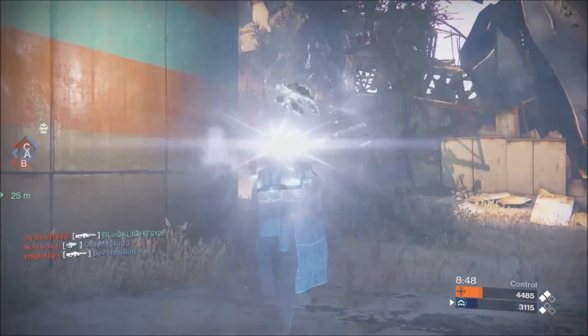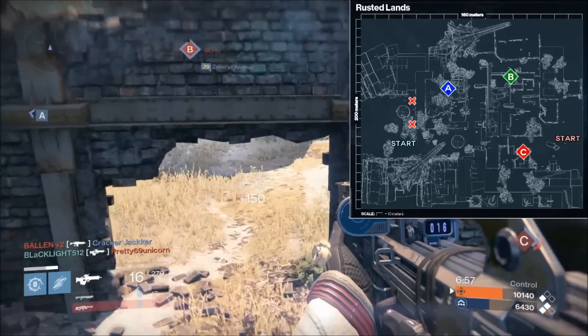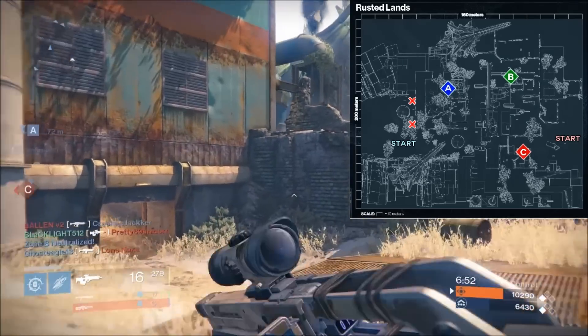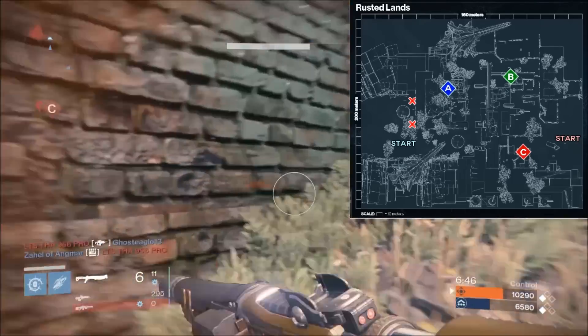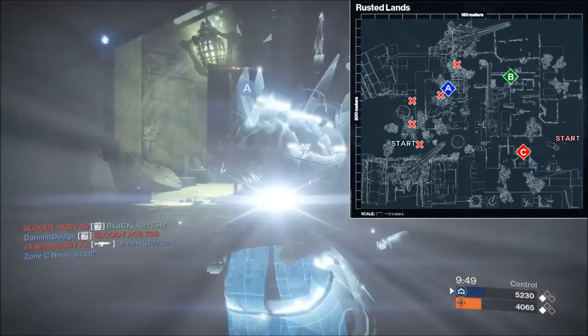For the A side spawns, we've got two in particular that are very heavily weighted, and those are going to be here and here. These are going to be the hardest to flip — where people are going to be spawning most of the time on A side. Then we've got three spawns that are more situational and less consistent, for when your team is pressuring the enemy and pushing them back into C but the spawns haven't flipped yet or are in the process of flipping. Those are going to be here, here, and here.